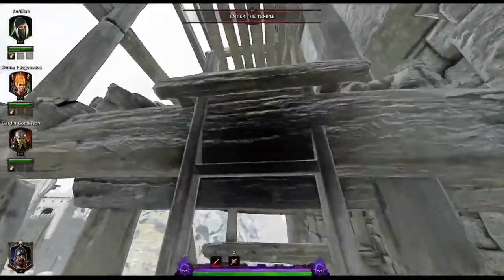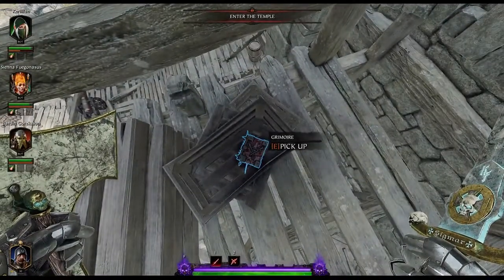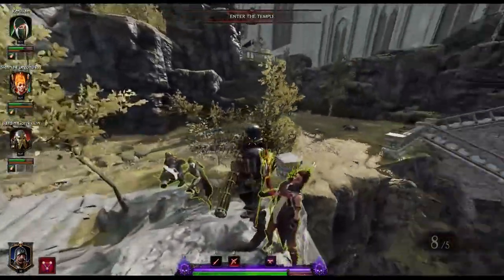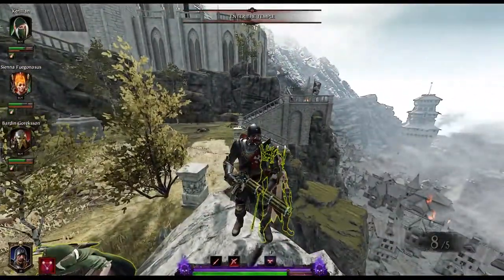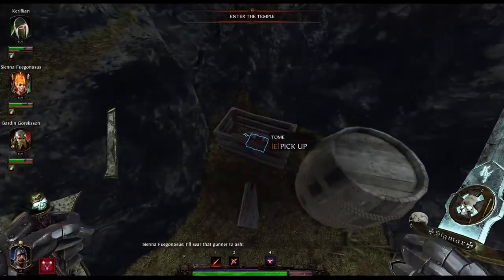Don't worry, it's not too bad — if you fail you can always try again. Climb up for your second grim. I find the best way back is through that same window. Your final tome is just before the temple, just past where we just were — you'll find the tome there in the cave at the end.